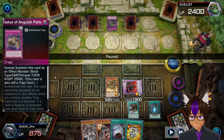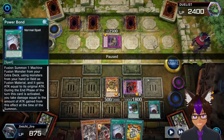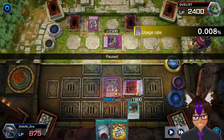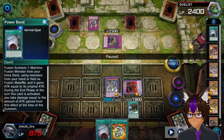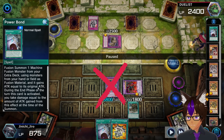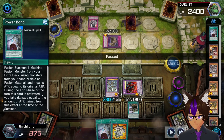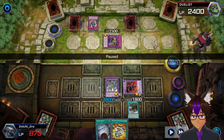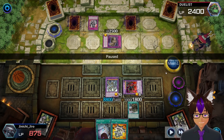Okay, he summons Statue of Anguish Pattern straight up. I use Power Bond to Special Summon Ultimate Ancient Gear Golem - he's at 8800 because of Power Bond. I can Fusion Summon one Fusion Monster from my Extra Deck using cards from my hand or field as Fusion Material, and it gains attack equal to its original attack, so it basically doubles. That said, it has a drawback: during the end phase I will take damage equal to that original attack. So if I didn't kill him this turn, I would have lost.